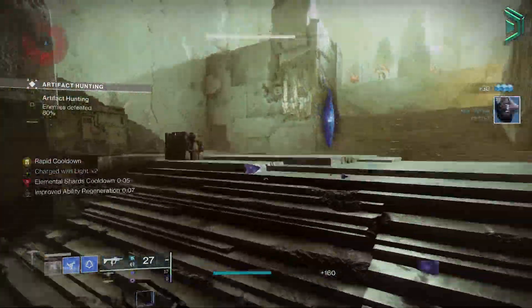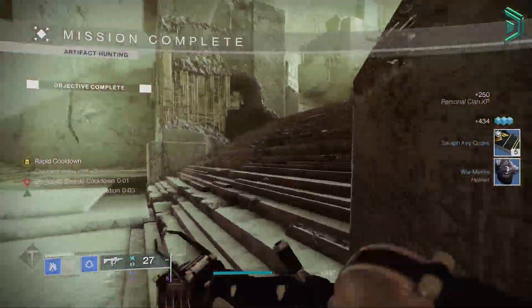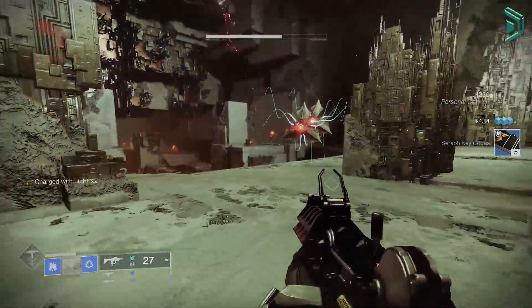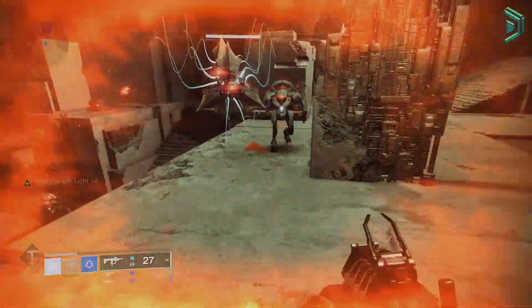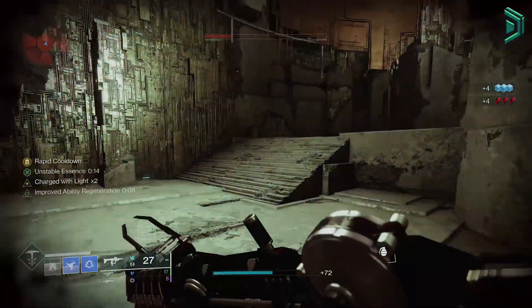Now you don't have to become charged with light to start the build, so if ads are too strong for your melee to slow, freeze or kill them, then use your grenade instead to generate the shards. It'll just mean that you have to wait a little longer for that grenade to come back the first time, but once you've got the loop going where you're throwing grenades, shattering them and picking up shards and repeating, then you're all good.